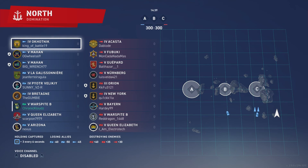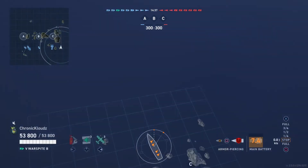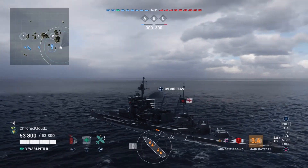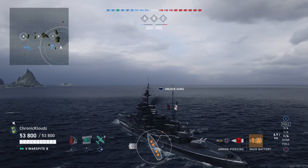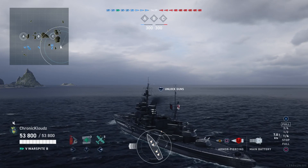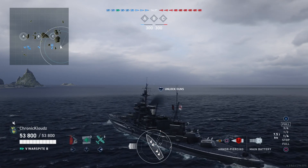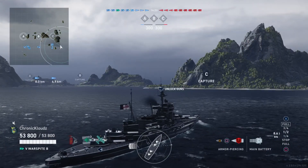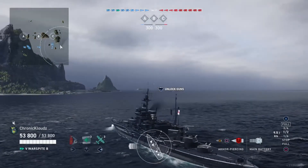A Fubuki, Gwapard, and Acosta against us — you've always got to know what destroyers you're up against in a battleship. Let's go ahead and push in over here on C and see if we can help out these two destroyers and the battleship we have on our flank.